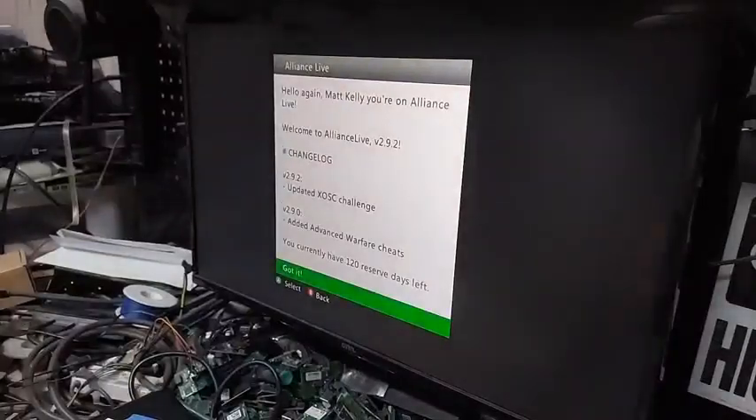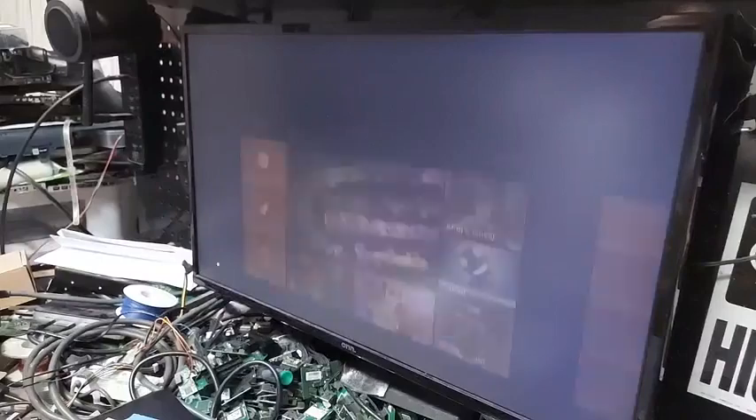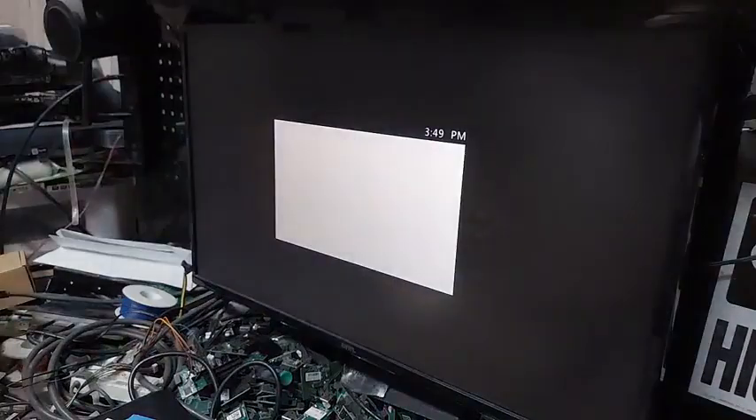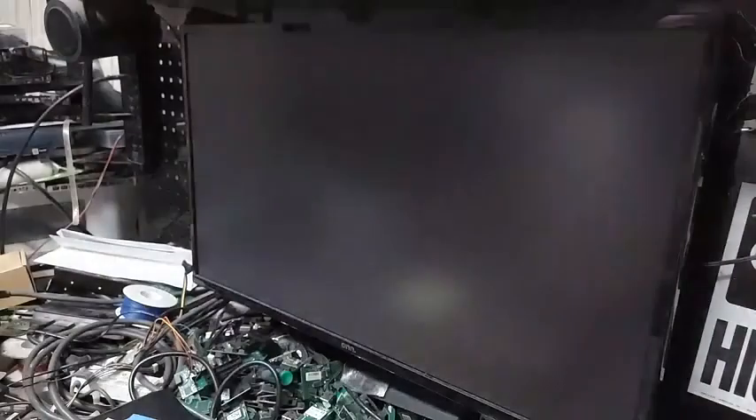We did do an update to our server as well — we got a little bit more RAM, a few more CPU cores, so it should be rock and rolling pretty good. As you can see, we're good. Bypass the sign-in, and you can see we're up online. Hit the guide button — over in our fifth tab we have our Advanced Warfare cheats. Hit A to disable, hit A to enable. Pretty much if you want to give someone in a lobby a bad day, leave them enabled and go have a blast — you'll shoot them in the face without even aiming.